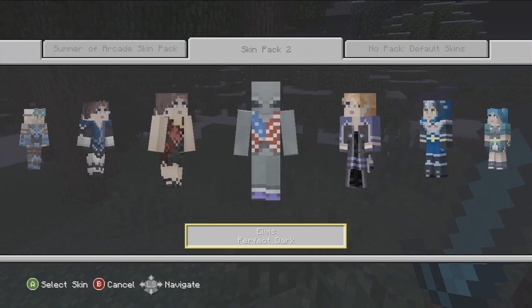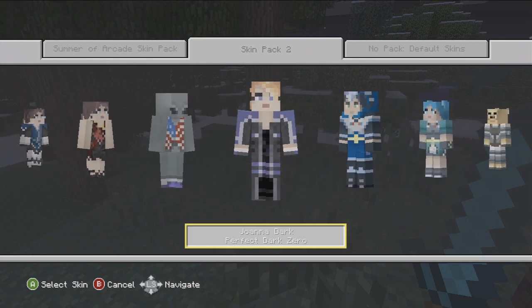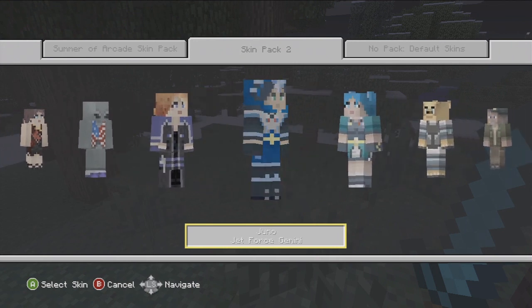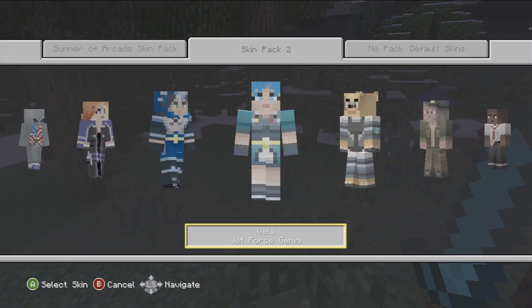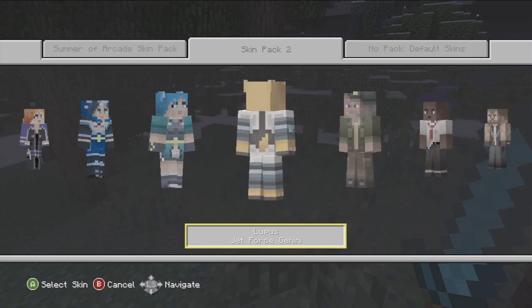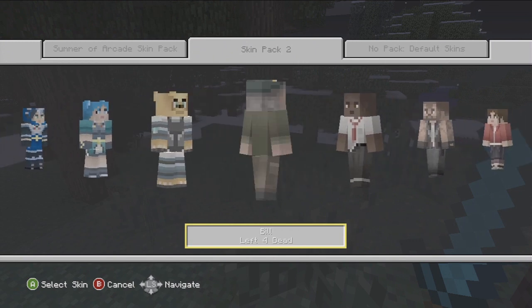We got Joanna Dark from Perfect Dark, Joanna Dark with a dress from Perfect Dark, Elvis from Perfect Dark, Joanna Dark from Perfect Dark Zero. We have Juno from Jet Force Gemini, Vela from Jet Force Gemini, and Lupus from Jet Force Gemini.